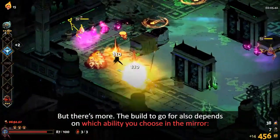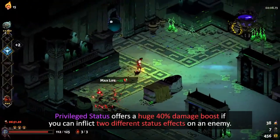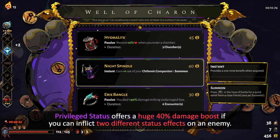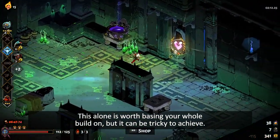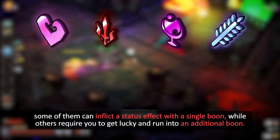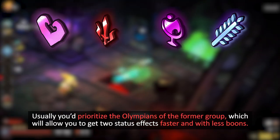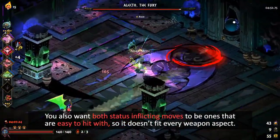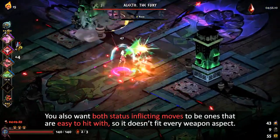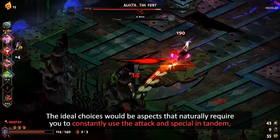The build to go for also depends on which ability you choose in the mirror: Privilege Status or Family Favorite. Privilege Status offers a huge 40% damage boost if you can inflict two different status effects on an enemy. This alone is worth basing your whole build on, but it can be tricky to achieve. You can divide the Olympians into two groups: some can inflict a status effect with a single Boon, while others require you to get lucky and run into an additional Boon. Usually you'd prioritize the Olympians of the former group, which will allow you to get two status effects faster and with less Boons. You also want both status-inflicting moves to be ones that are easy to hit with, so it doesn't fit every weapon aspect.